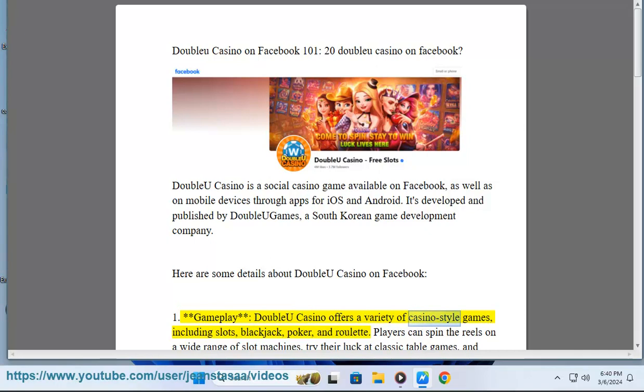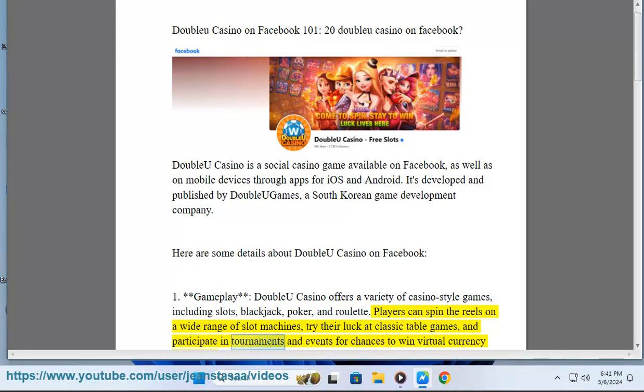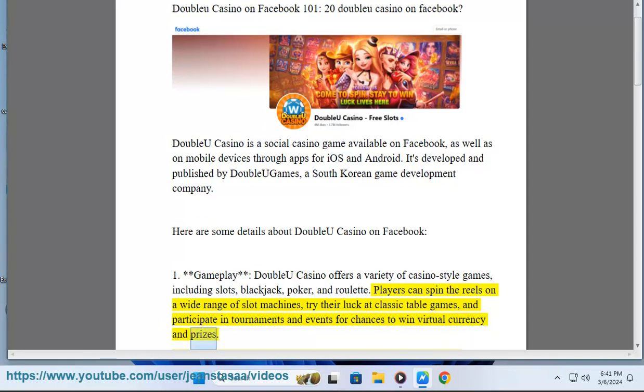Gameplay: WCasino offers a variety of casino-style games, including slots, blackjack, poker, and roulette. Players can spin the reels on a wide range of slot machines, try their luck at classic table games, and participate in tournaments and events for chances to win virtual currency and prizes.